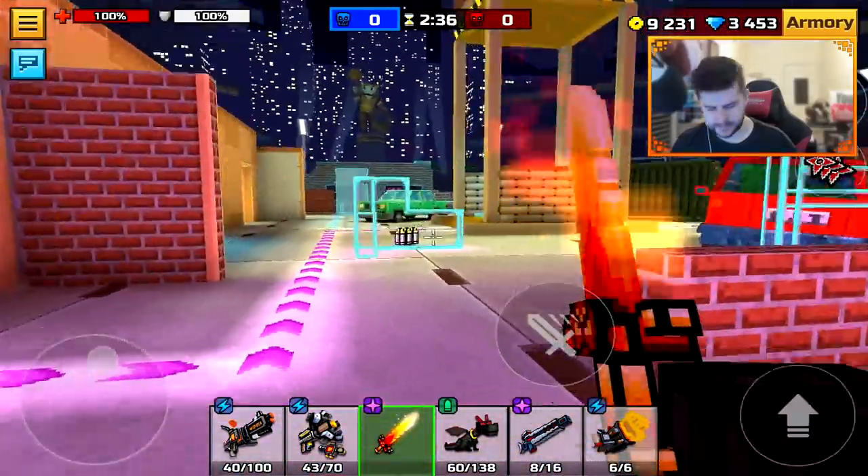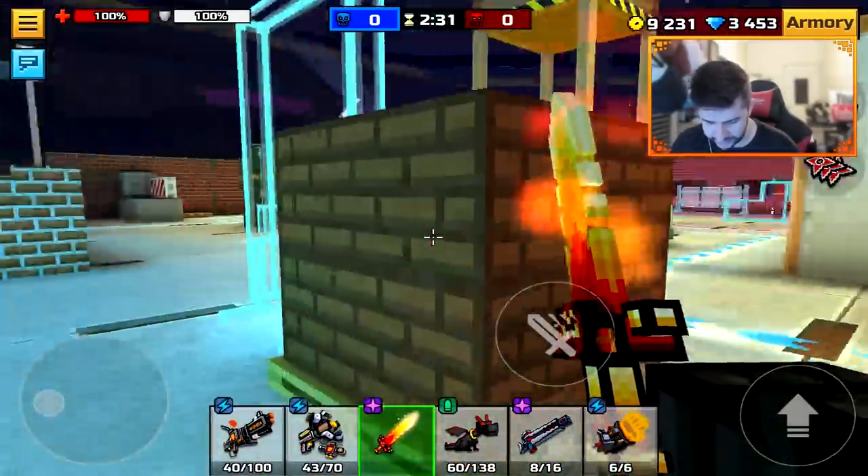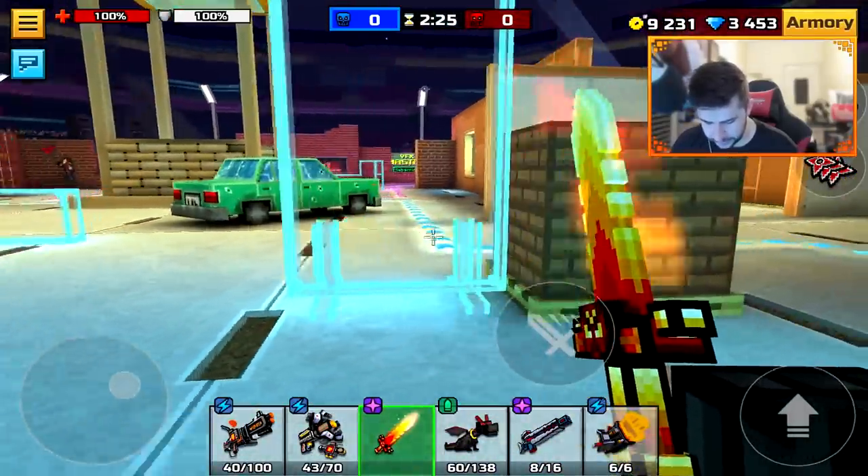I'm all down for them trying something a little bit different — this is a very, very different styled Pixel Gun map. You can stand behind these cover objects, but then they go away after a while — the protection kind of goes away from it. Interesting.